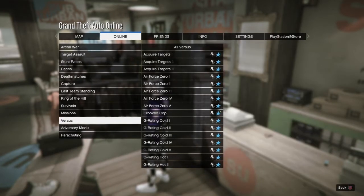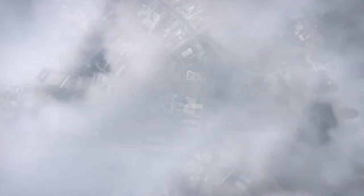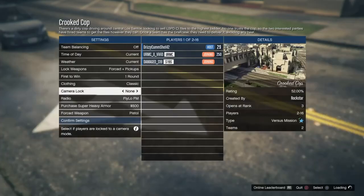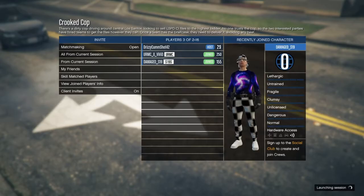Once you do that, go online, go to play jobs, versus, and start Curriculum Cop. Push circle if it says that so you can host it. Make sure the clothing is set to player owned — you need that. Then just invite people and wait for them to join, and once you've got people start the game.